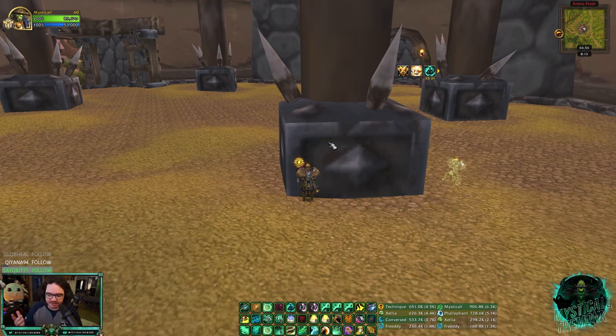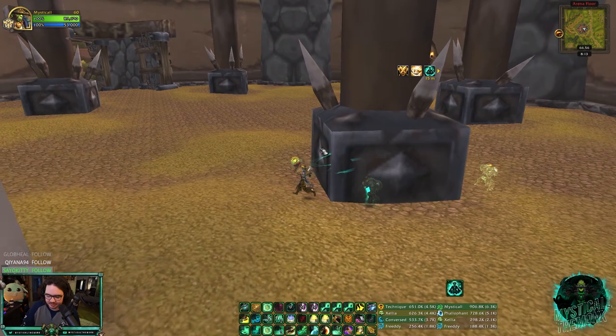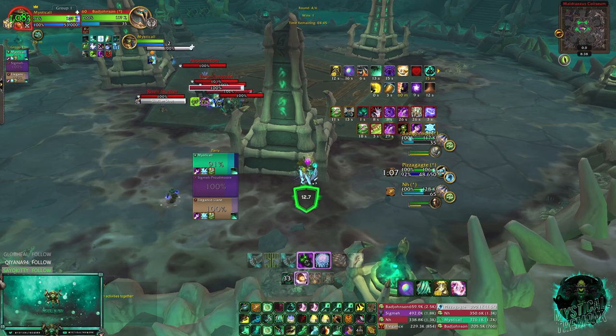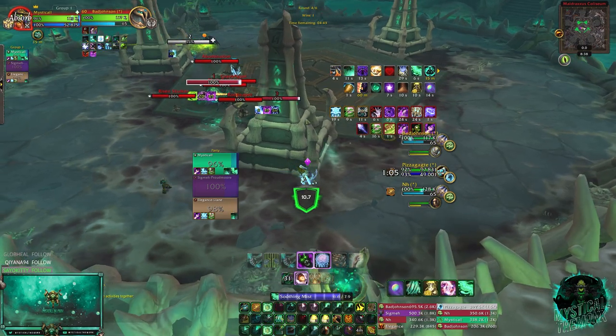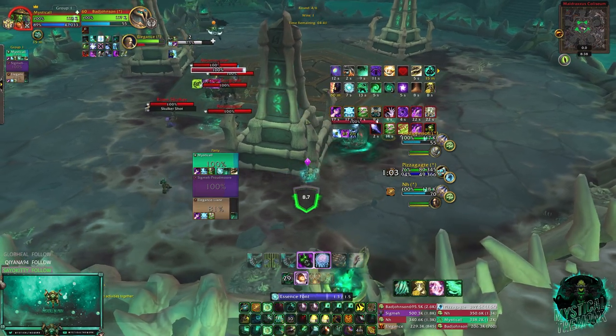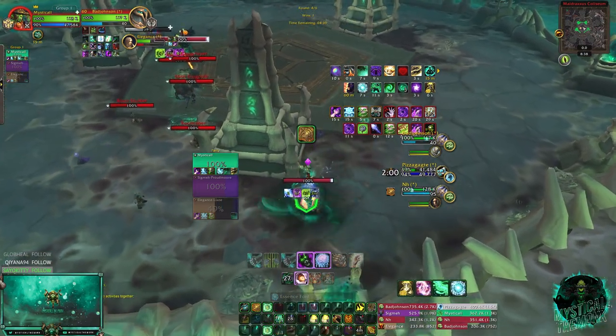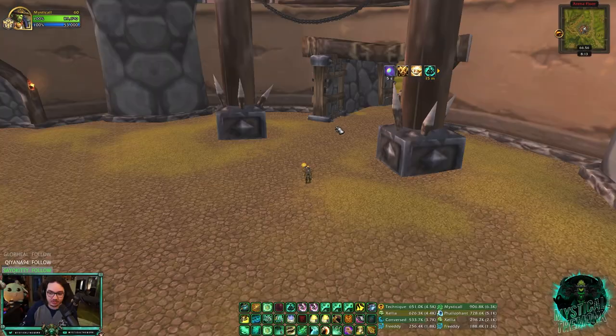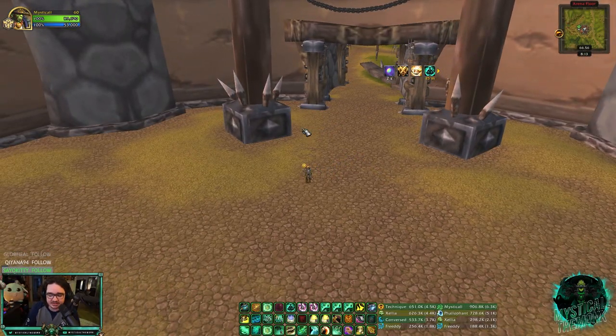The other main use is when you're being trained. When you're being trained to the ground by melee with a bunch of stuns, it's really hard for Mistweavers to get away - but the double port makes it a lot easier. For example, against a warrior: you port, they leap to get to you, and you port again. Now they have no mobility to reach you and either have to run across the arena or swap off you, which is ideal.